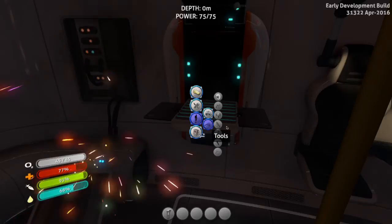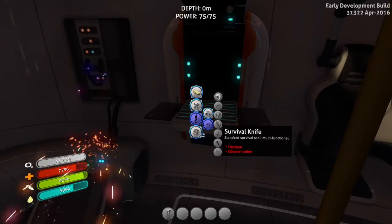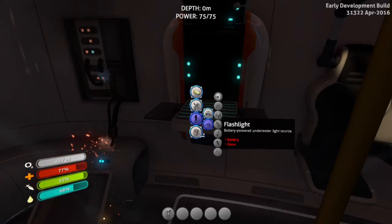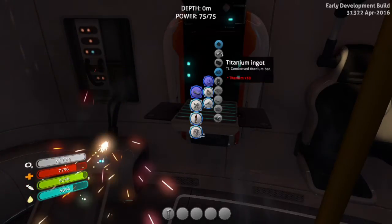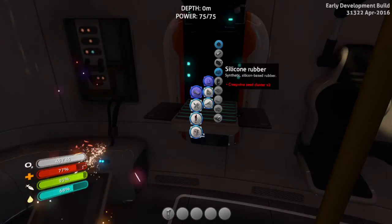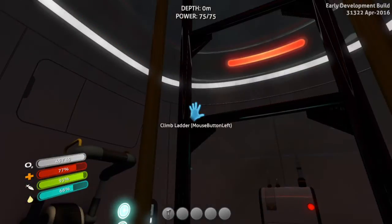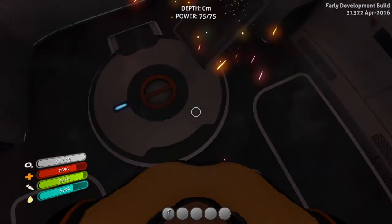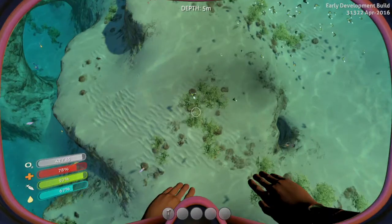Personal tools — the knife. I need titanium and silicone rubber. Silicone rubber uses creepvine seed clusters. So let's go find titanium and creepvine seed clusters.